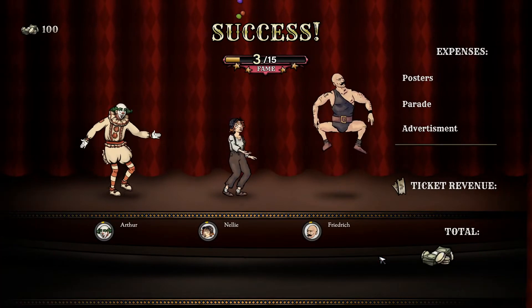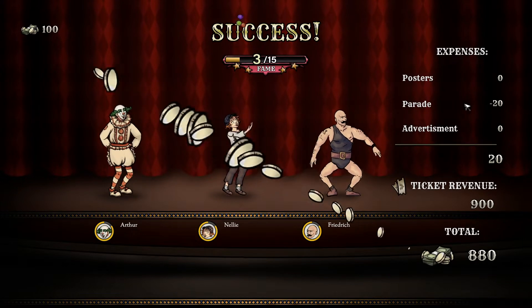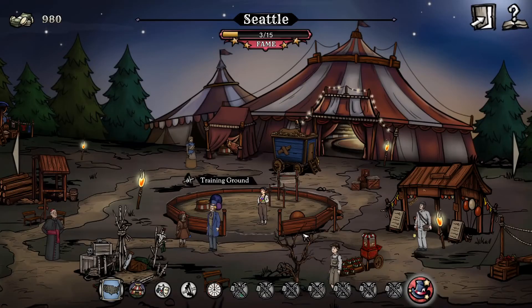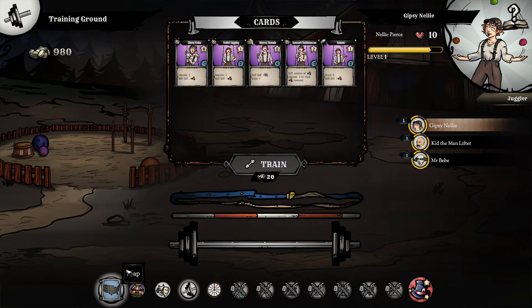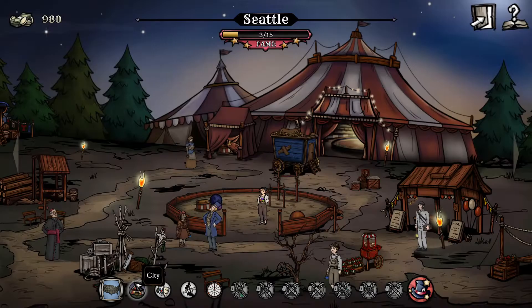Let's see if that gives us some level ups because I'd love to see those. We're getting three fame. We paid twenty for the parade but we got 880 gold - we get so much money. We didn't quite get enough for a level up but we're close. We definitely increased our fame. I don't think I'll have enough time in this episode to do one more full show.